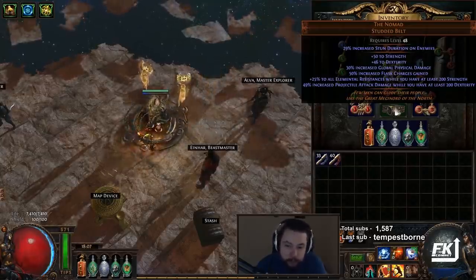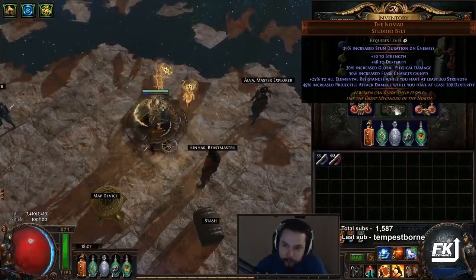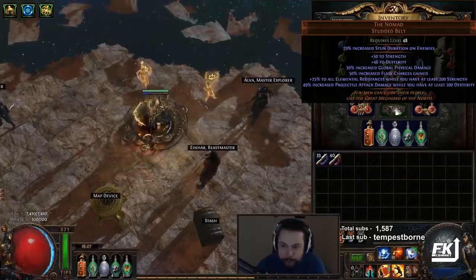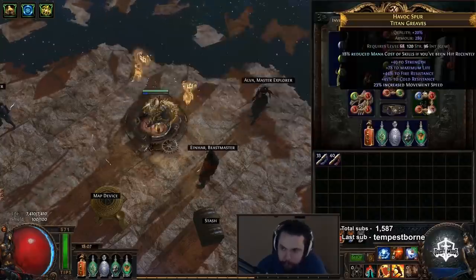The Nomad belt is pretty much something you can't really replace. I do recommend corrupting it if you've got the money. Global physical damage, projectile attack damage — super helpful. The 25 all res is super duper helpful. Flask charges gain — what doesn't this belt have as a good implicit? Try and corrupt it, but you don't have to.